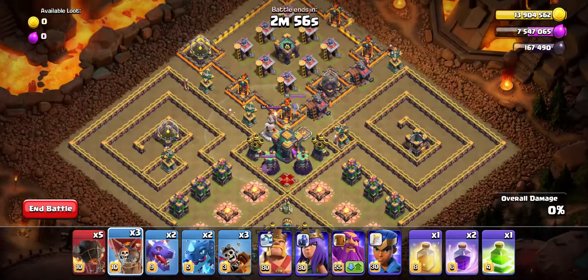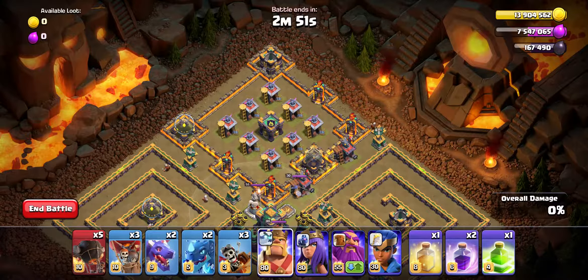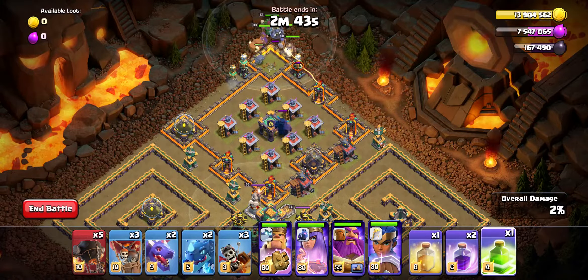The north side of the base contains a tesla farm all around, and we will rely on our heroes to take out most of the teslas along with the huge PEKKA inside the clan castle. Start by dropping all the heroes on the north side of the base with the jump spell.